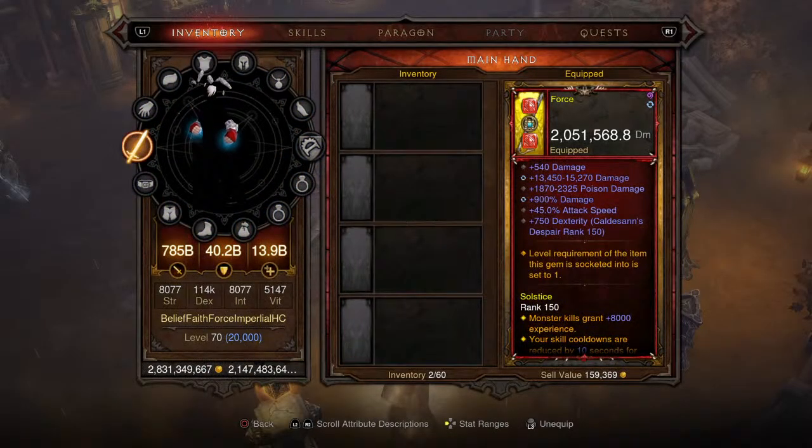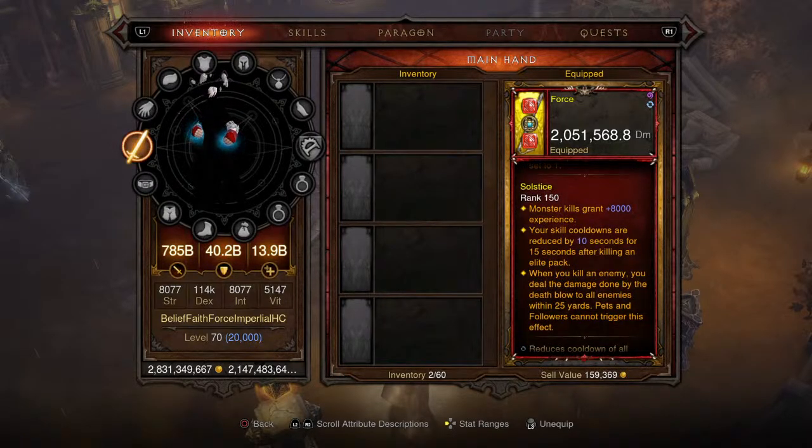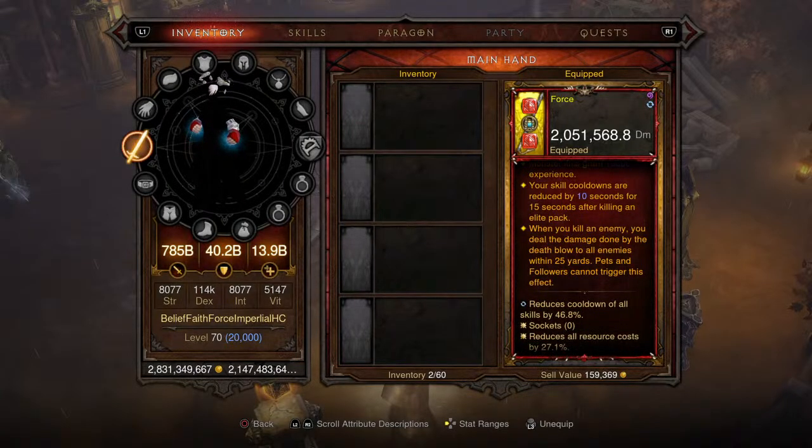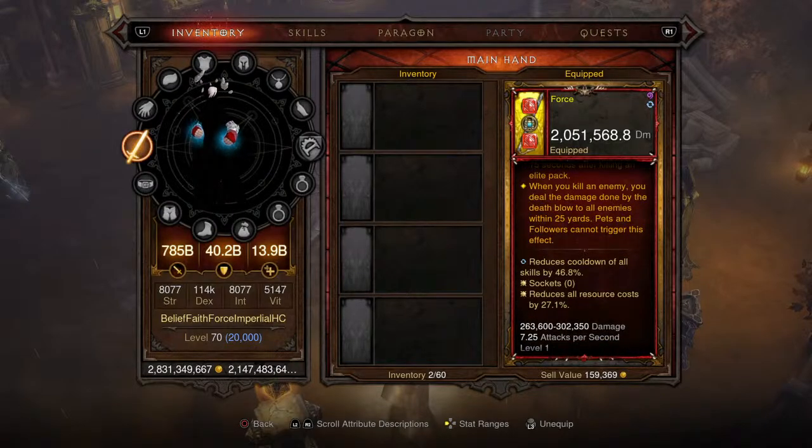For our main weapon we're picking up In-geom, dealing 2,051,568.8 damage per second. It has poison damage on there, which is going to be a constant theme across all future sets. I'm also updating all older sets to have poison damage on the weapon so we can take advantage of that Season 25 soul shard affixed onto the amulet. You get 8,000 experience per kill from the Gem of Ease, and skill cooldowns are reduced by 10 seconds for 15 seconds after killing an elite pack — that's the In-geom perk.